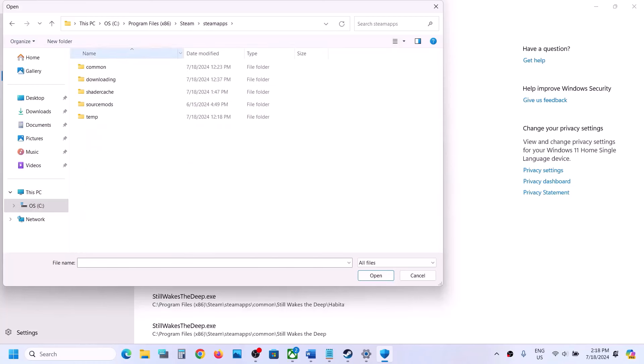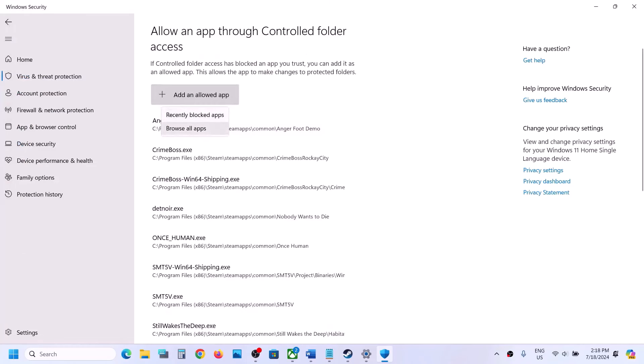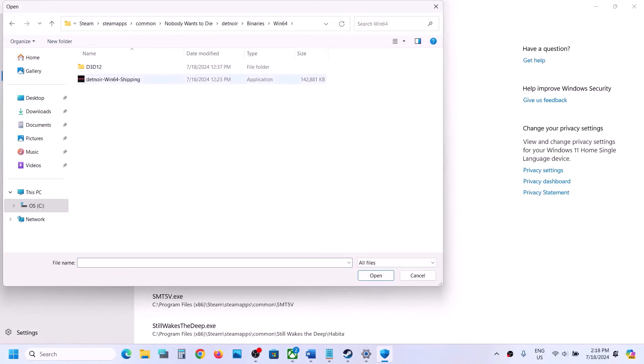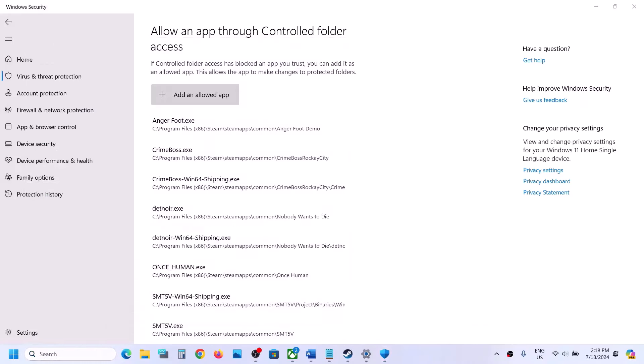Click on 'Add an allowed app,' then Browse All Apps. Go to the game installation folder — if the game is installed in C drive, open C:\Program Files (x86)\Steam\SteamApps\Common, then open the game folder and select the game exe file. Click Open. Again click on 'Add an allowed app,' Browse All Apps, and this time open the Binaries\Win64 folder and select that exe file, then click Open.